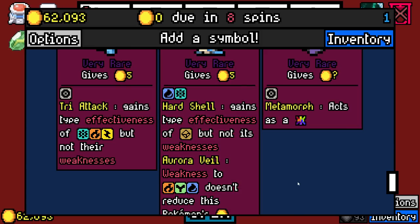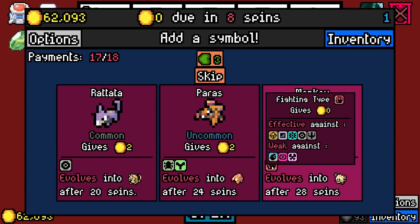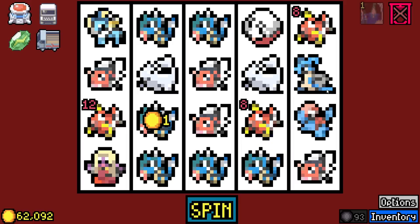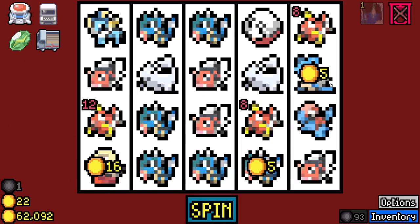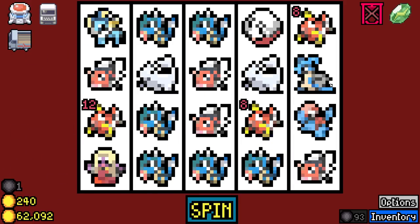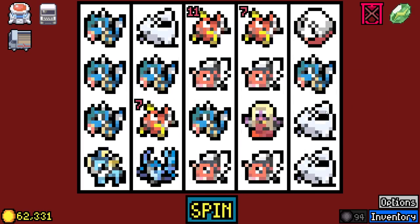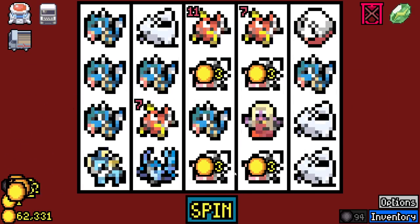Gains the type effectiveness of rock but not its weaknesses. We're taking that for the Articuno — just to see it. Like, I don't even really want it, to be honest.